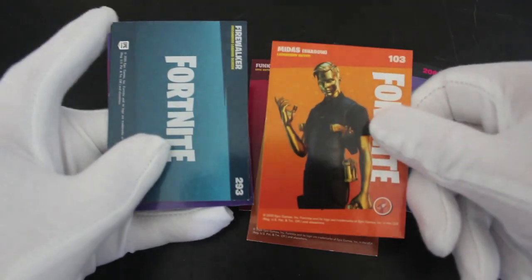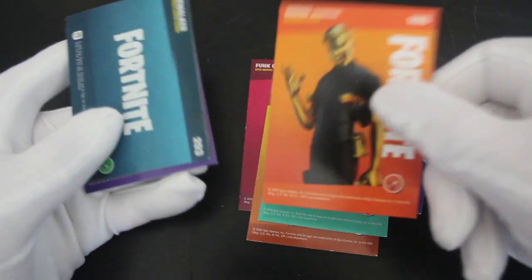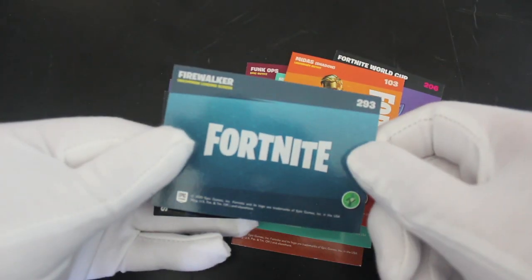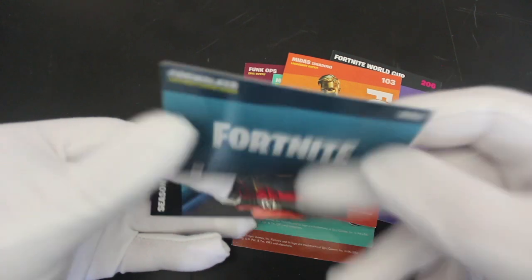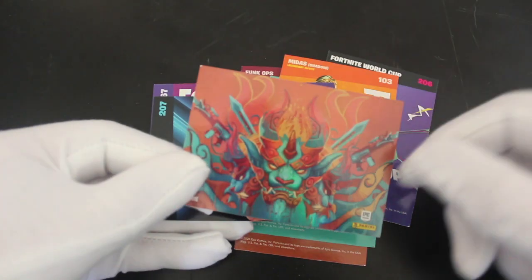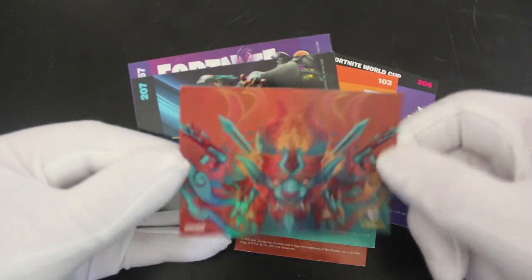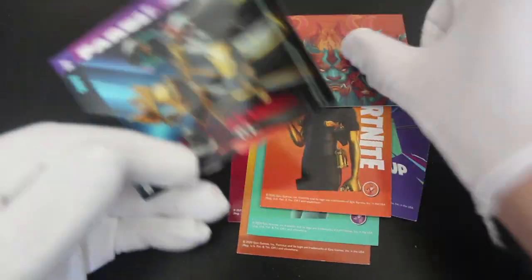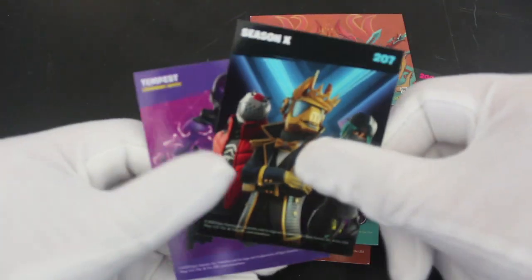So I guess you get these when you play the game — maybe not, I don't know. My Just Shadow — Shadow. Fortnite Firewalker, uncommon loading screen. What is a common loading screen? Oh look, it's a shiny card! There you go — we got a shiny!